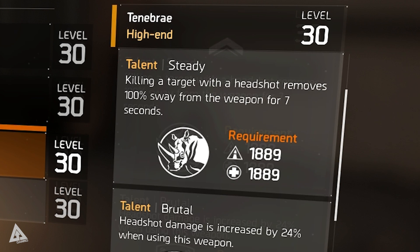Moving over to the unlockable talents, firstly you have Steady. This requires 1,889 points in firearms and 1,889 points in stamina to unlock. The talent makes it so that killing a target with a headshot removes 100% sway from the weapon for 7 seconds, which is a surefire way to negate that low stability value that the weapon has by default.